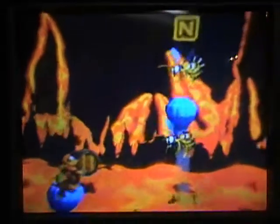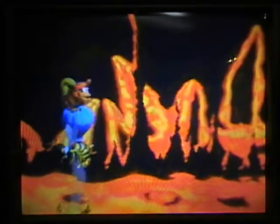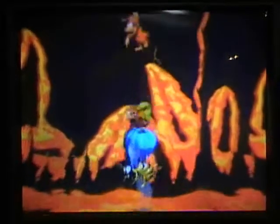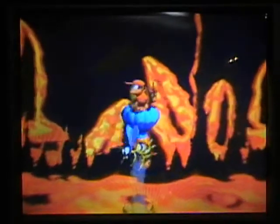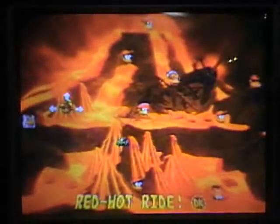Some of you pointed out that I abused invincibility frames to get to the DK coin. This is what you're supposed to do — that's where the DK coin was. What you're supposed to do is throw the barrel at it and then use a team throw.